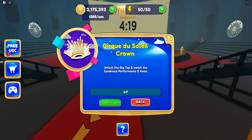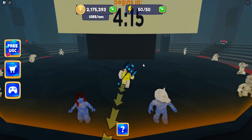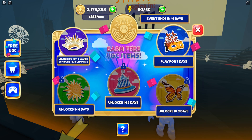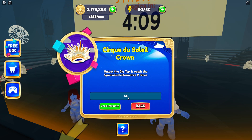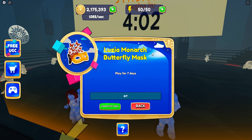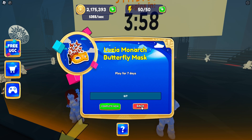Once the timer goes down past five minutes, you can go ahead and get your first progress. You need to watch the performance not just once but twice. Stand here, wait for the timer to finish, watch the performance, get plus one, then watch it again to get the crown.